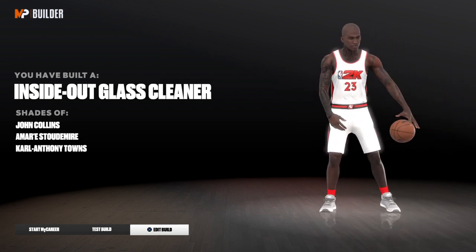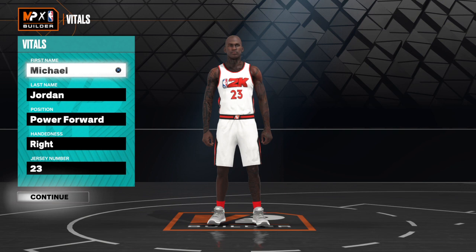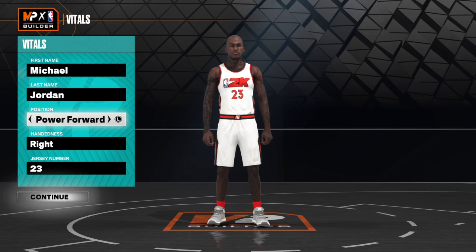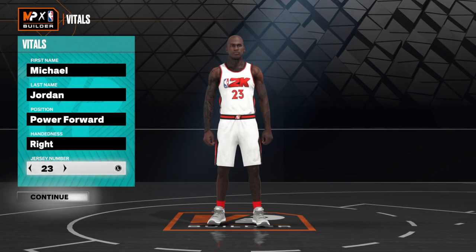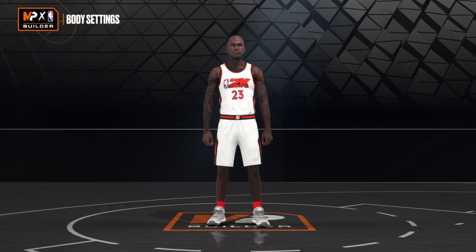Okay, so we're going to hit the edit button. The build is already pre-built. You already know my number one Jordan fan, so put the first name what you want it to be, last name what you want it to be, the position — put it at power forward. The hand can be left or right, either or. Your jersey number, that's your preference. When you get through doing that, hit the continue button.